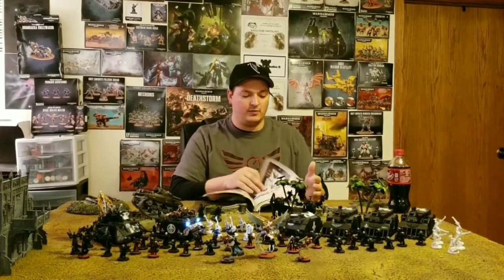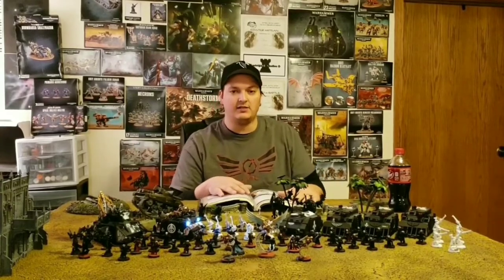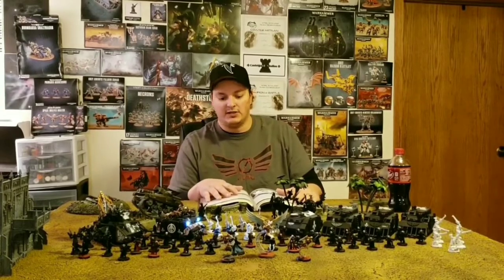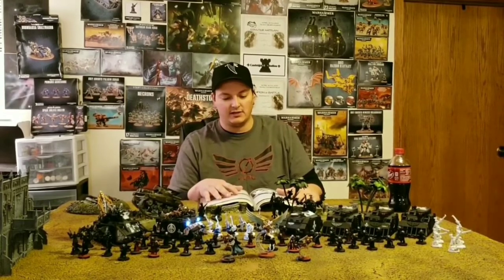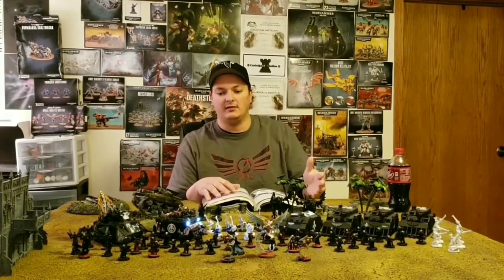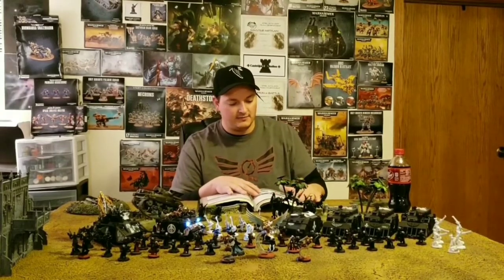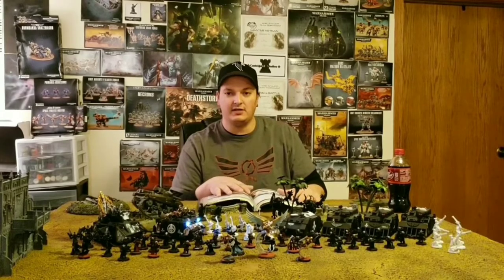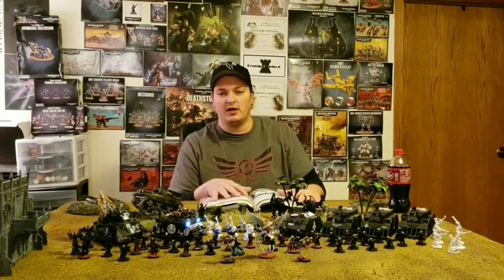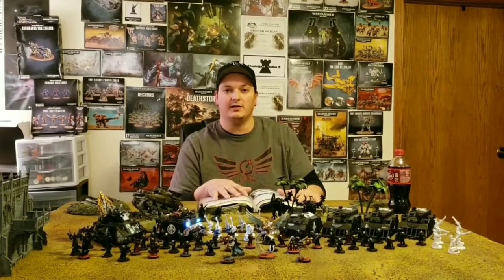The first character we're going to look at when you open the Codex is Celestine — St. Celestine. She's an iconic character, basically the unit that everyone has taken in Sisters of Battle for the longest time. She is what gives the army a spotlight. In 7th edition she was fairly strong, especially when the Triumvirate came out. She's been strong in other editions too, but she really shined when the new models came out along with the Gemini Superior.